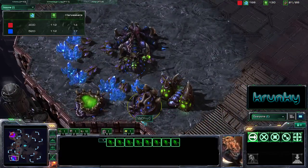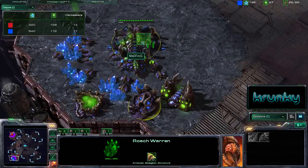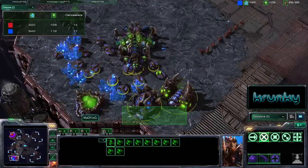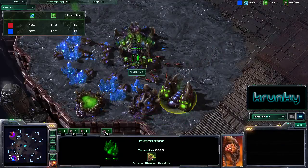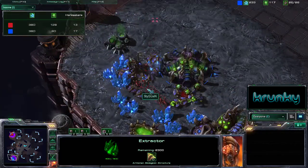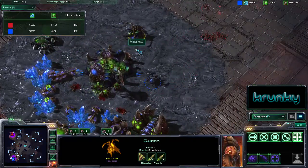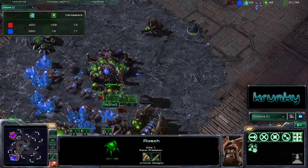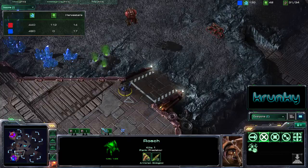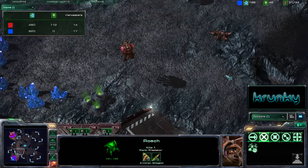Whether or not he'll react by building a roach warren — it's nothing too abnormal, I have seen it before. It's a pretty viable counter against Zerglings and Banelings. And the Zerglings from Stiggen are running into the worker line, but Madfrog has just managed to fight back with the roaches and the Queen. His decision to go roaches is probably a very good one — they're very, very tough against banelings. Banelings are almost useless against them.